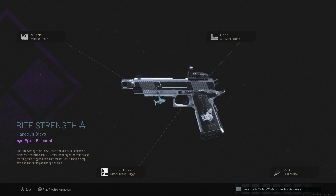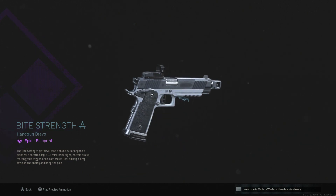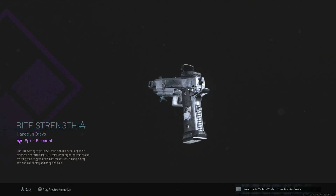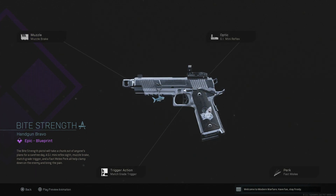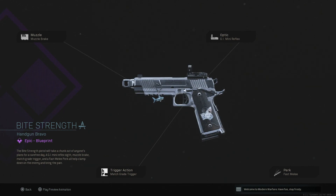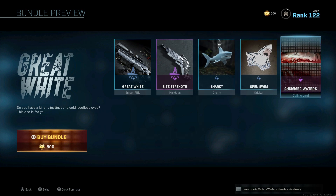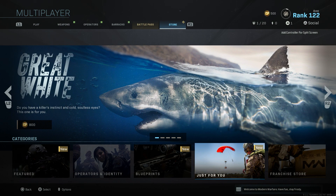Then we have Bite Strength, for the 1911 — also really, really like the look of this one. Very clean, very simple, and looks absolutely fantastic. We have the GI Mini Match Grade trigger and the muzzle brake. The match grade is actually one of the poorer trigger actions, so you'll have to deal with that. This one's going to be 800 CP.